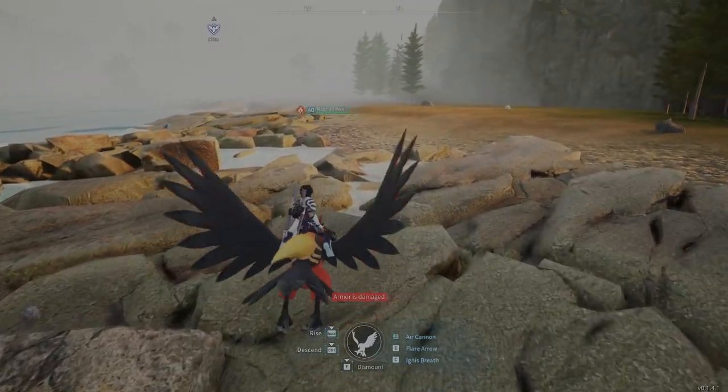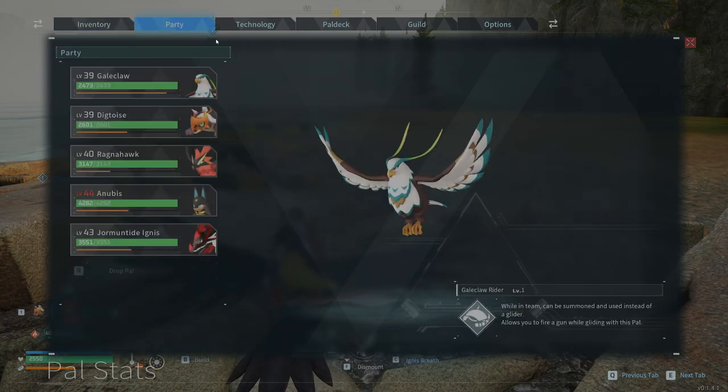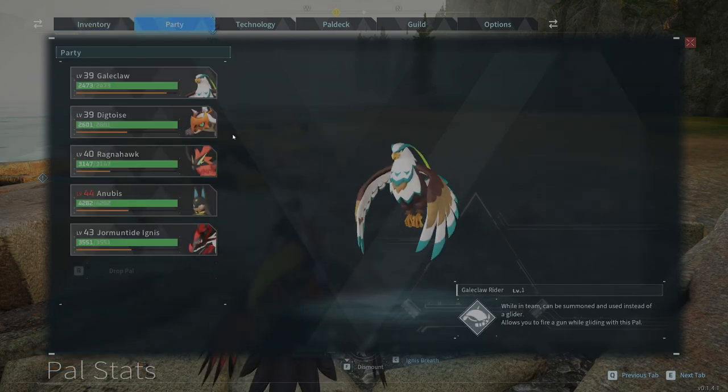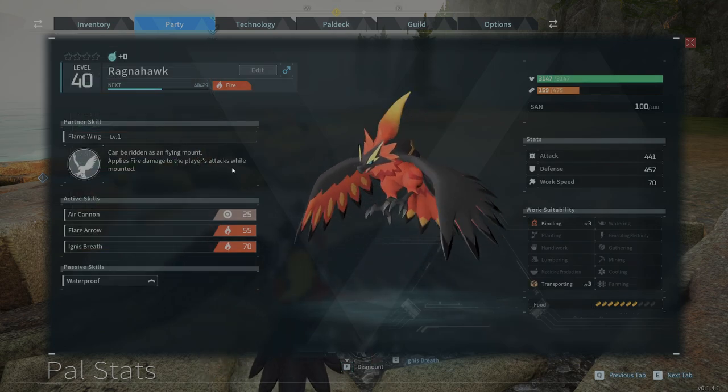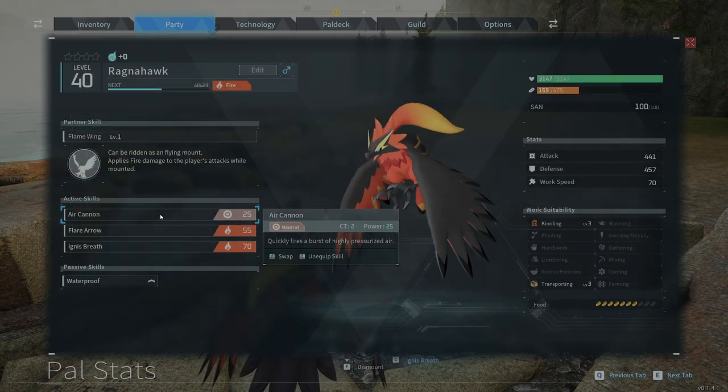Hey everyone, Draco here. I just wanted to show you today how I farm power fluids. I take my Ragnahawk and give him Air Cannon because it has a really short cooldown time.